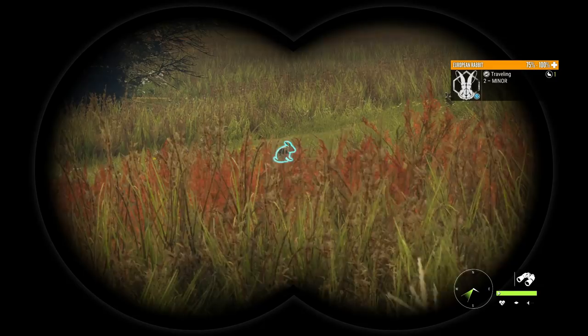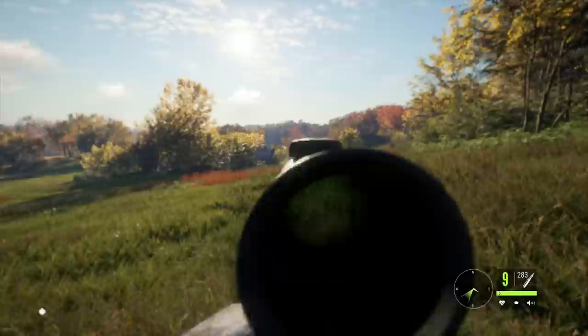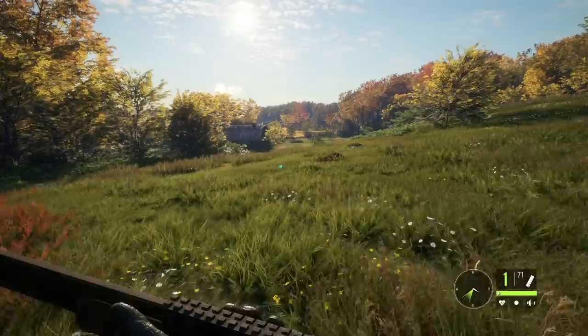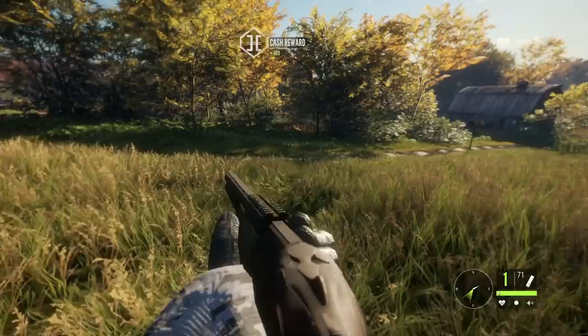We're about to find that out today, but we've got this level 2 rabbit here to start things out, and I want to get it down because they sometimes can make diamond at level 2. After we shoot that one, we're going to run up with the shotgun and see if we can get a couple more. That might have hit one — it's so hard to tell — but we definitely got the one that we shot with the .22. Let's grab this guy. 220, that's actually a really big one. So that's a pretty good way to start things out.